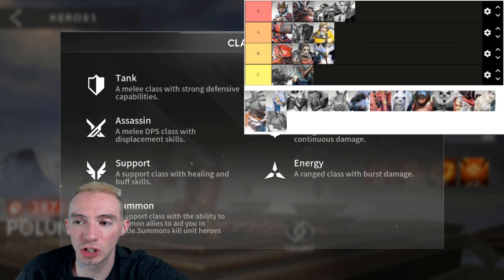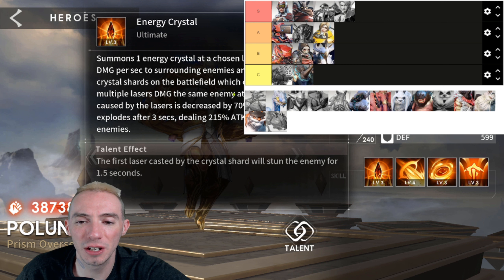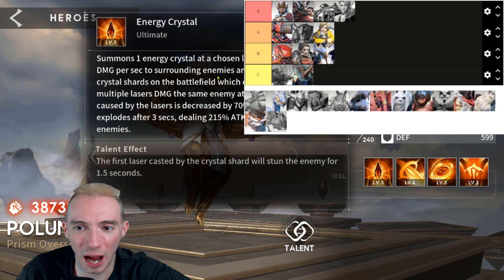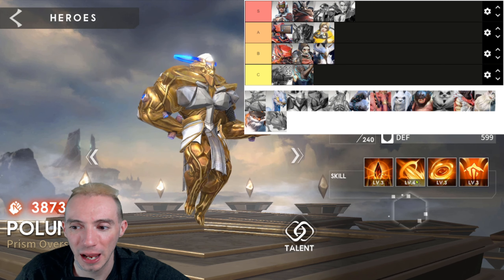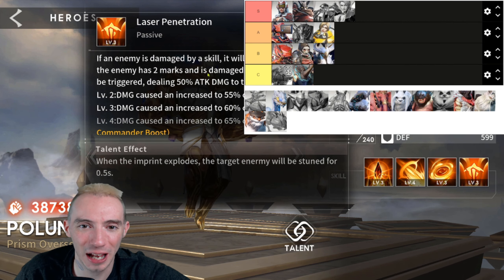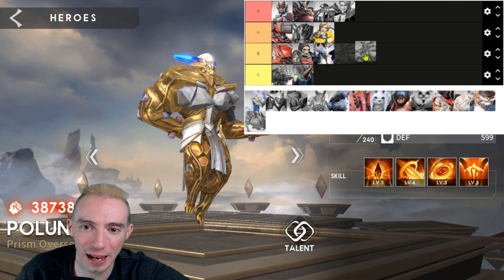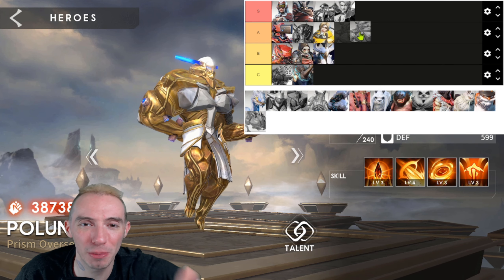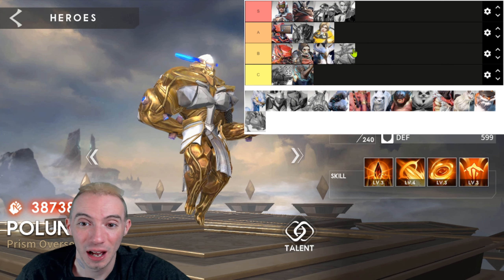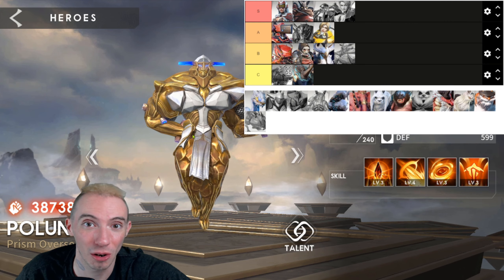Next up is another energy damage dealer — Polluno. I think this one has tremendous potential if built correctly. You're summoning crystals to the battlefield that do damage, and they bounce off enemies. The potential is really there, but I haven't experimented enough with this character to say they're above average. I'm putting them in B for right now — let me know if you think they're an A. Tier lists can change over time.